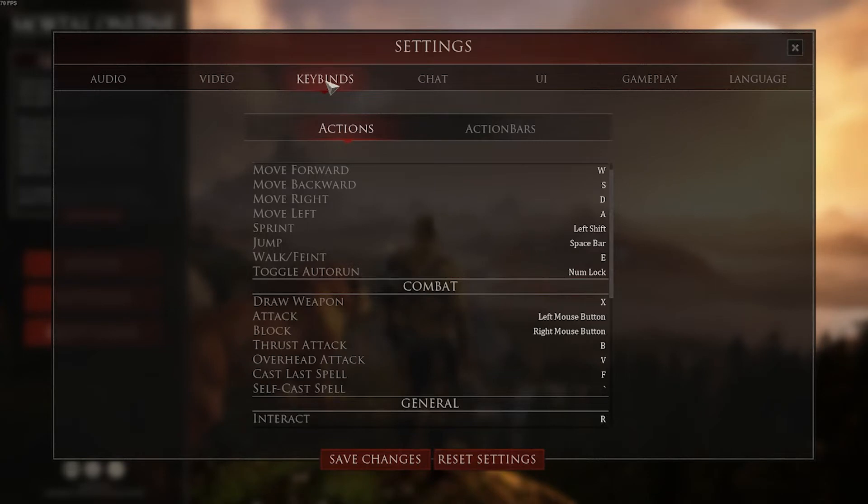The next menu is keybinds. Keybinds is very important and probably the reason you came to this video. There are a few changes that I've made from the default and I'll explain why. The first one is for walk/faint — I've rebound this to E. Walk faint is something that you're going to want to have access to in combat, so putting it on E makes it much easier to get to.